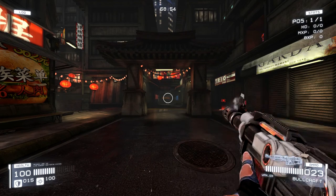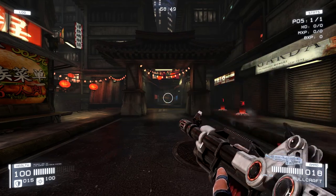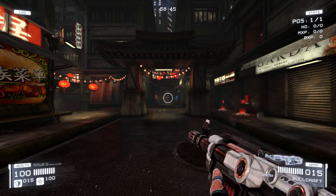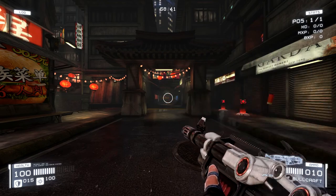After that we have the Bullcraft, which is a shotgun. The primary fire shoots six pellets; the alternate fire shoots 12. The alternate fire is enough to kill almost anybody if you get them with it point blank. You pretty much have to have full health and armor maxed out to survive that.